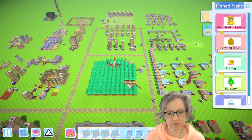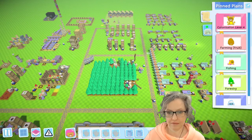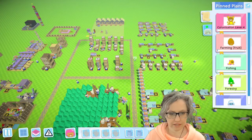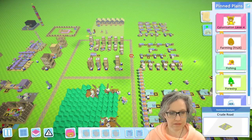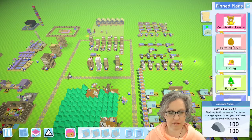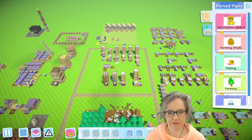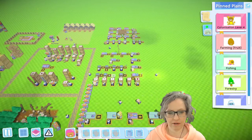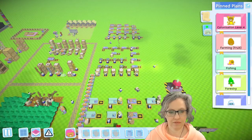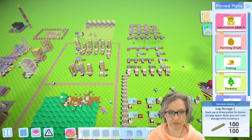Hi everybody and welcome back to Autonauts episode 15. I'm Photon Em and we've got plenty on the docket for today. I was letting it run, and the stone recovered eventually. When I let it build fireplaces and chimneys it busted the stone again, and then I ran out of spades which caused the forestry to collapse. When the stone recovered again, forestry was still a complete mess.